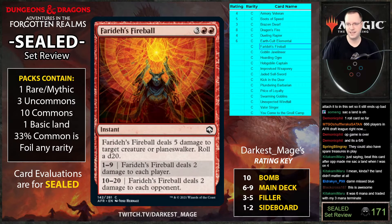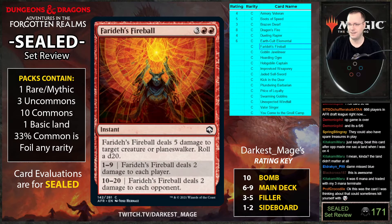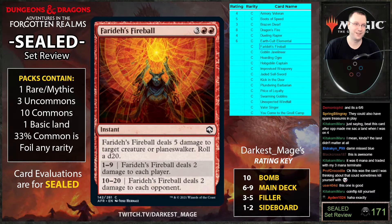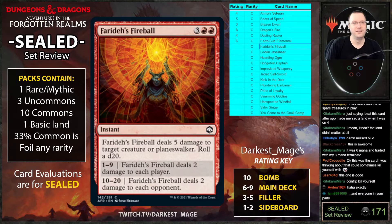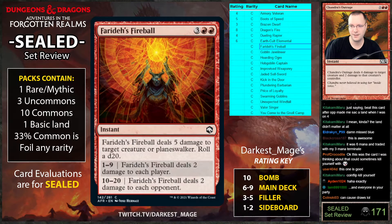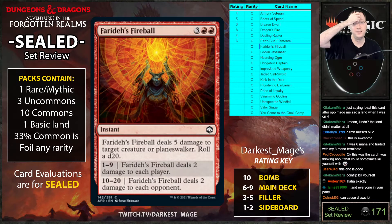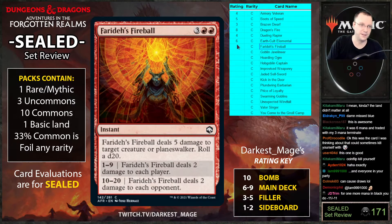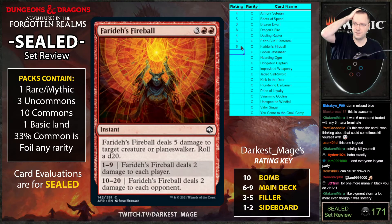The joke in D&D is that fireballs hit yourself with splash damage. You can kill yourself with this. It seems much worse than Chandra's Outrage by quite a significant margin — which is a common they've reprinted like six times that dealt four then two. This card can cause draws, which is kind of funny. It's instant speed at least — you'll probably play it and just be unhappy about it.